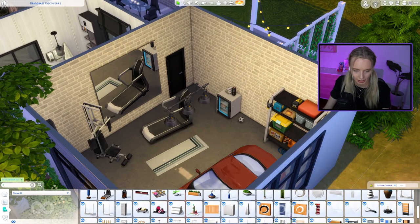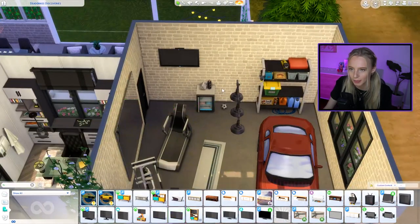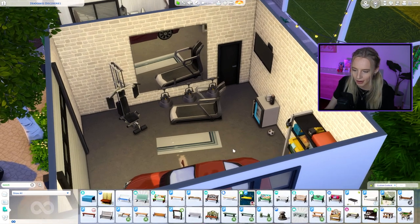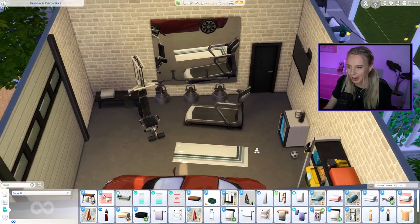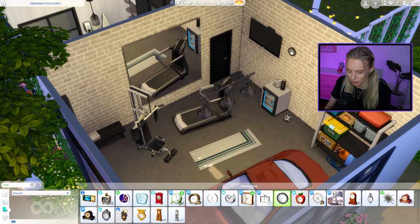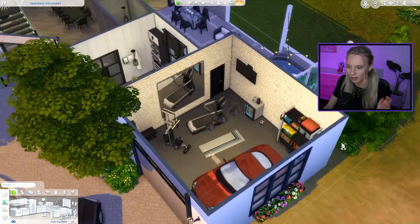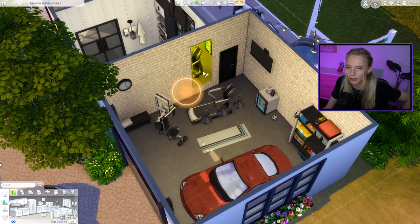The towelettes from Spa Day are called 'Pyramids of Absorption' — they look really good here. I'm adding a big TV above the mini fridge, a bench to sit on during breaks, and a clock to time your workout. The clocks in the game look a bit pixelated but that one works. And that's garage number one — a home gym.